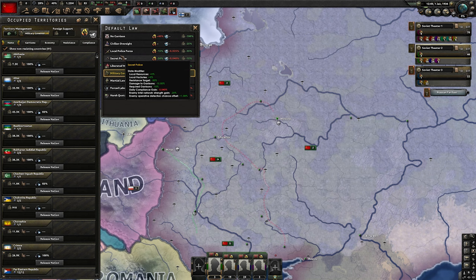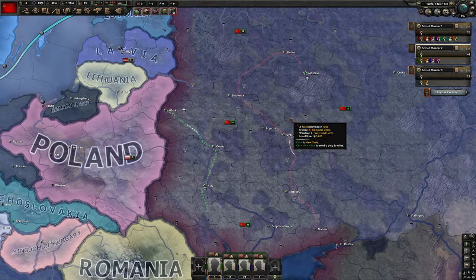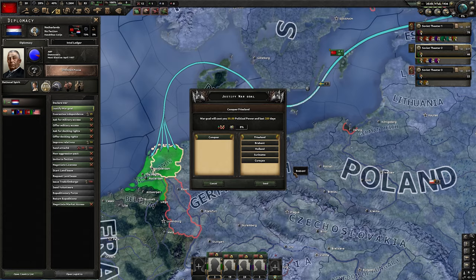I usually also change the territory management — local police force and cavalry assignments. We're going to create an agency from the very beginning and buy some rubber from British Malaya. With that, our initial setup is done. The next thing we need to do is justify on the Netherlands as soon as we get to 50 political power.